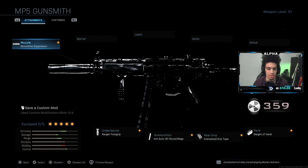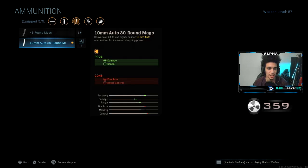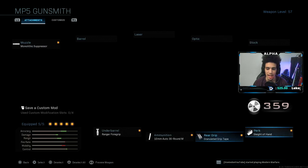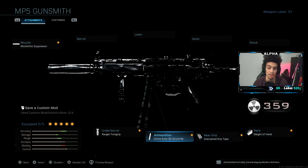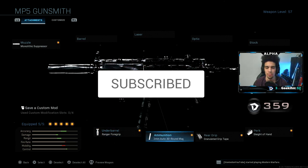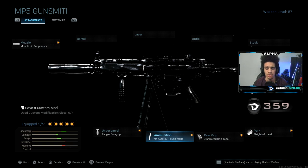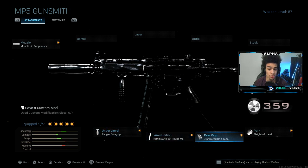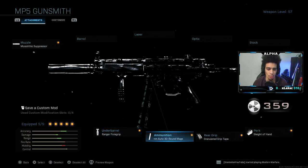Here's the class setup I had on the MP5: the monolithic suppressor, the range four grip, the 10 millimeter round mag, graduated grip tape, and sleight of hand. Try the class setup and let me know how you guys do with it. Drop a like, subscribe if you're new, and turn on those post notifications. Comment down below if you want me to upload a video on how to do this — I managed to do it really really fast.